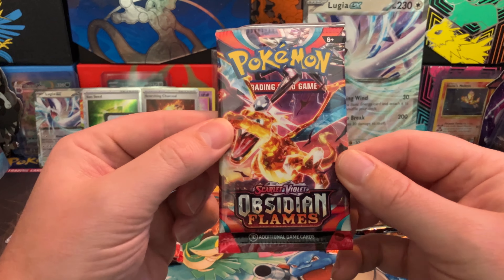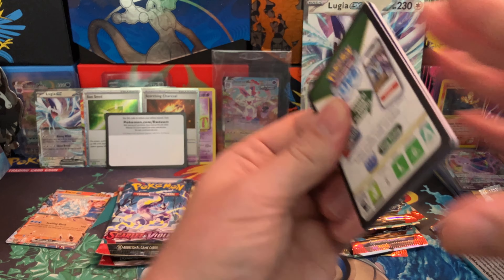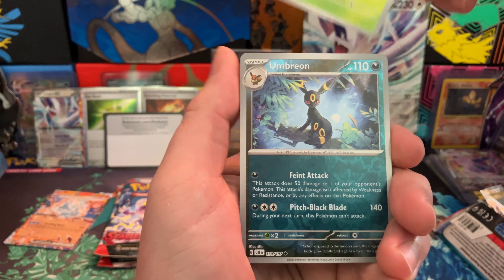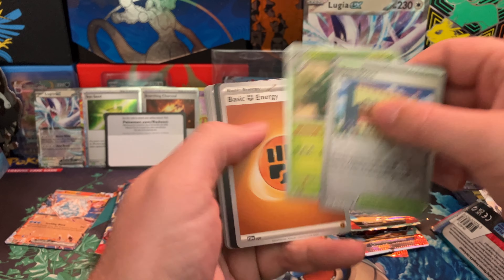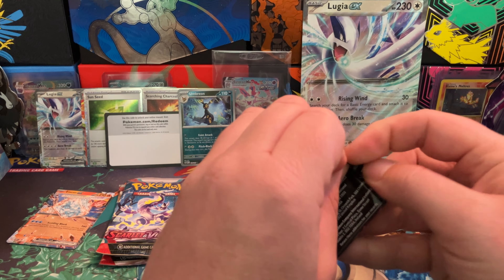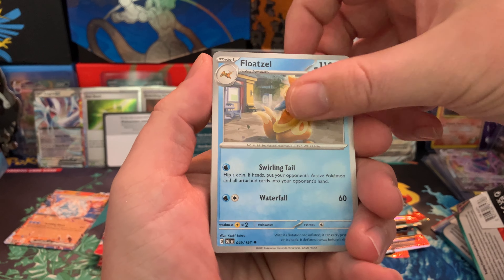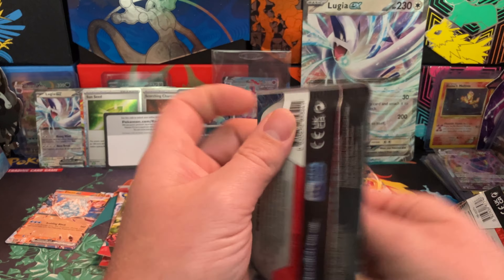Still searching for that SIR Charizard from Obsidian Flames — not actively, just that's what I would like. Mawile, Camerut, Masquerain. Nice Umbreon reverse. Town Store and Scovillain. That Umbreon reverse might be a valuable card — it's also just kind of cool. Umbreon's a good Pokémon. Whiscash, Floatzel, Vrakrof, and another Palafin holo. Loading up on the Palafins.